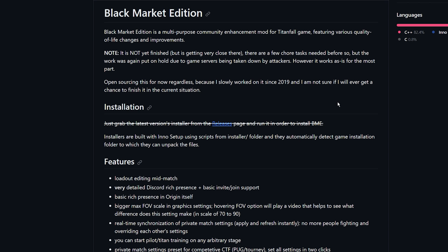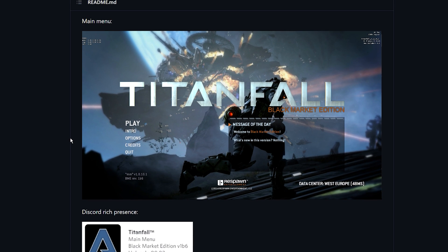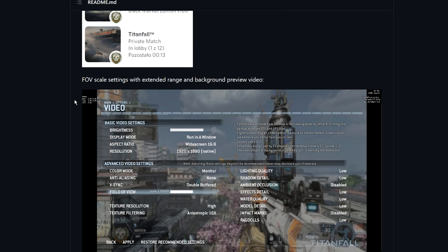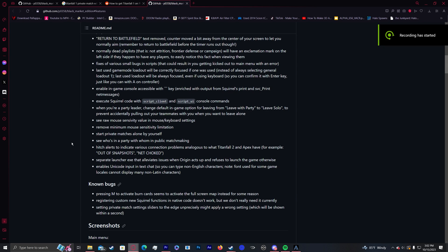After clicking the link, I was taken to a page describing what the mod is — it is a community enhancement mod with various quality of life changes and improvements. I was mainly concerned with whether it would allow me to play private matches, and sure enough, after reading through it, it does. The mod includes Discord integration, the ability to change your field of view, open the command prompt in-game, customize loadouts while in-game, and more subtle things like the return to battlefield text being removed. But the main feature I was concerned with was: start private matches alone by yourself.